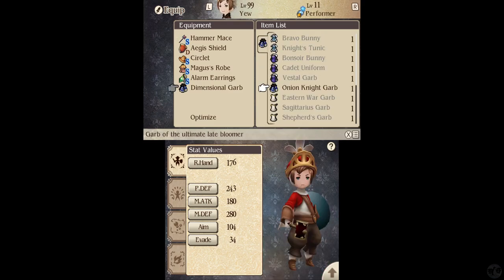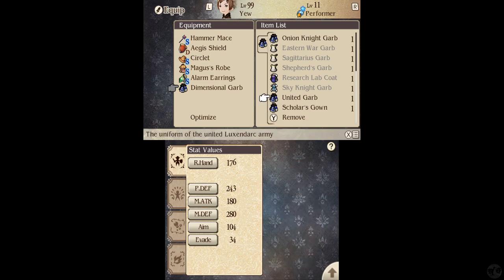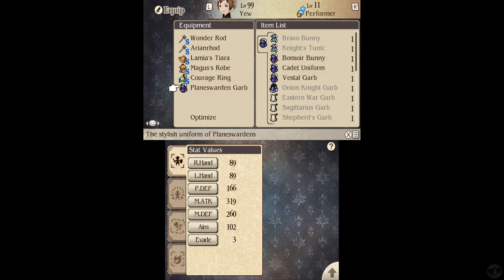On this character, we have the good old-fashioned Onion Knight Garb. We have the United Garb, which is kind of cool. There's the Scholar's Gown, which I like because of the glasses. And we have the one that I'm using — the Dimensional Garb. Remember the Dimensional Garb from the first game? This is one of my favorite outfits and I'm glad it's made a return.